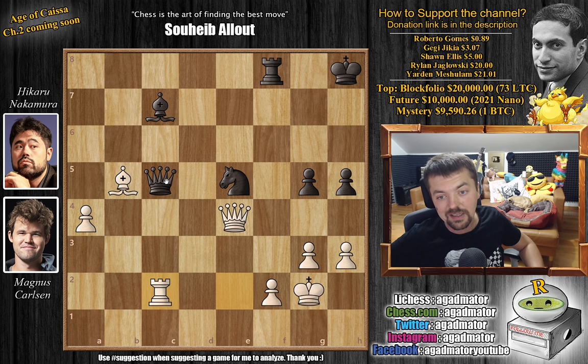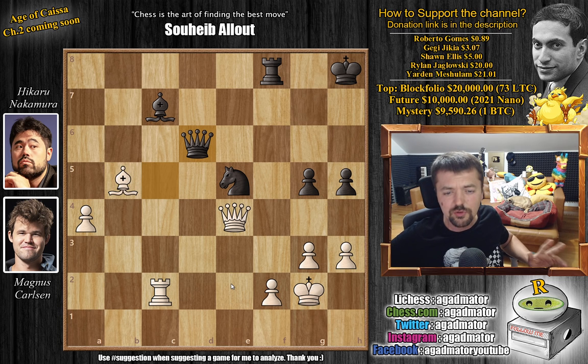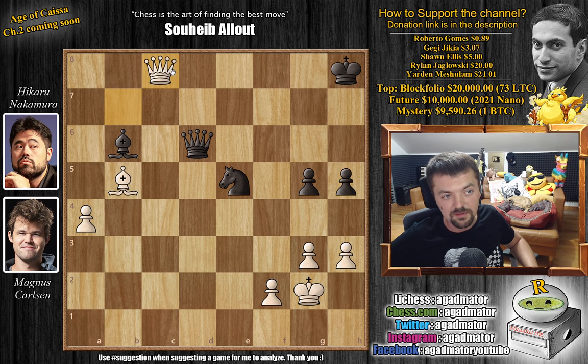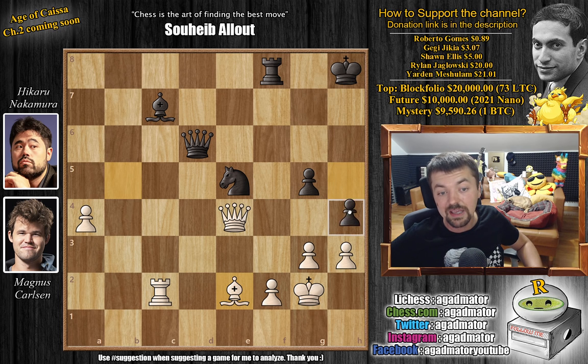Bishop to b5, and now comes queen captures on c3, and Magnus centralizes with queen to e4. Hikaru plays queen to c5 — you won't be able to start advancing the pawn, and there's a lot of pressure on the f2 pawn. Hikaru is waiting for the perfect moment to push h4. We have rook to c2 by Magnus, attacking the queen. Queen to d6. Magnus goes bishop back to e2 — there's really not all that much for Magnus to do. There was one move, queen to b7, that kind of prolongs the game, but it's not something you find in a rapid game. After queen to d6, bishop back to e2 was played — and now finally h4 is on the board.